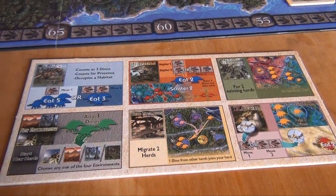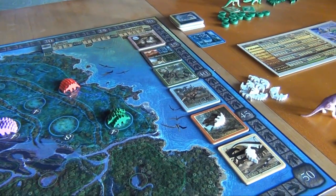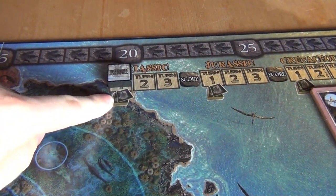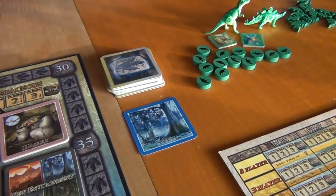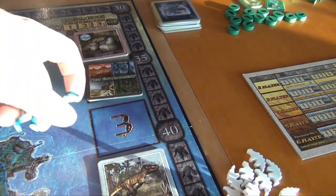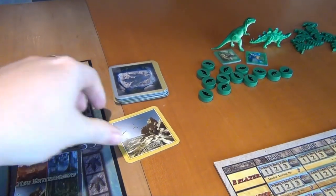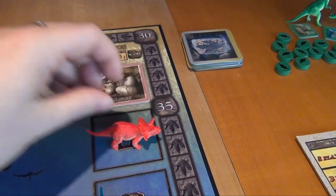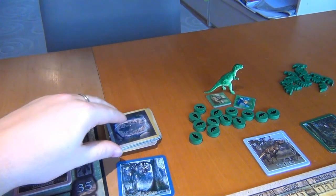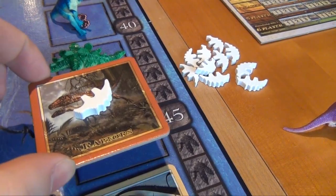There are two raptors that already start on the board, a T-Rex that starts here, and a flying dinosaur which starts here. In the swamp area each player starts with four dinosaurs according to the setup chart. Each turn is split into two phases: first players select action tiles in turn order, then they perform their chosen actions. In the first turn of each period, players must also draw an environment card. The blue player takes the face-up swamp card and selects the herd growth action tile.